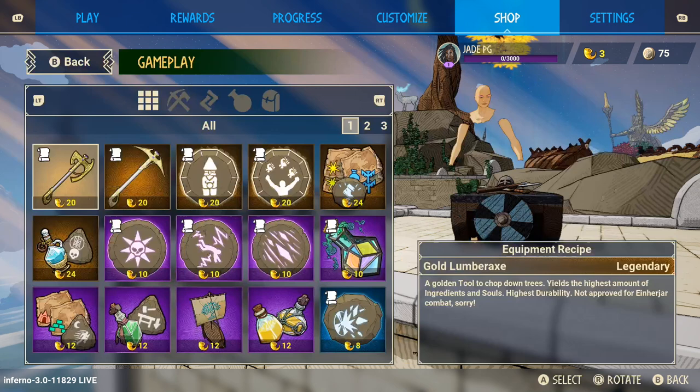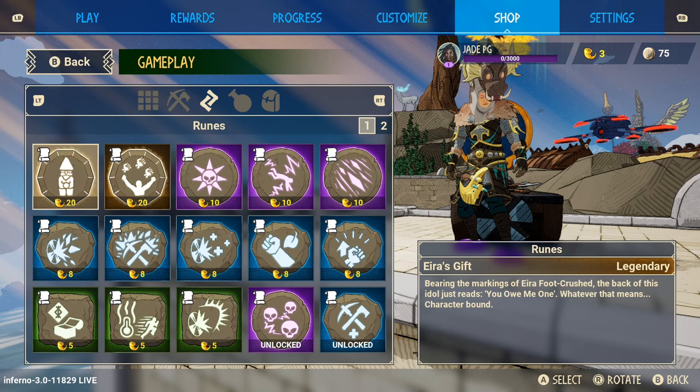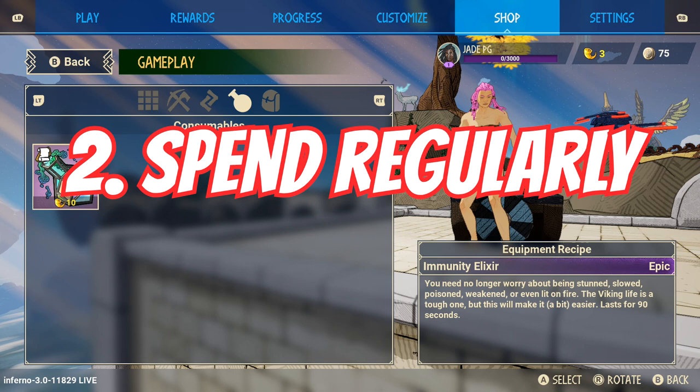In survival mode you can't use any of the starter kits. If you're having a long session and you've already accumulated a bunch of horns, make sure you quit out just for a bit and see if you can buy anything.